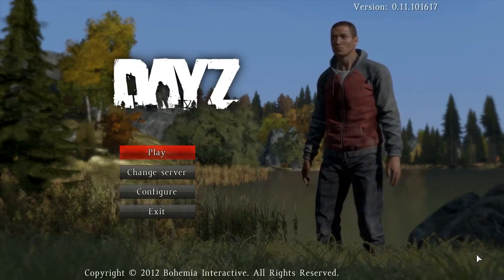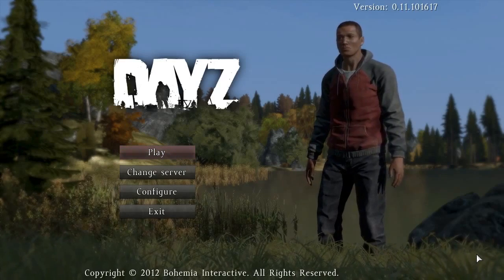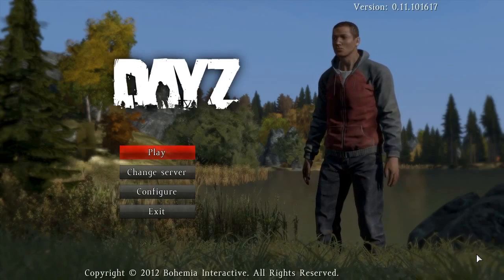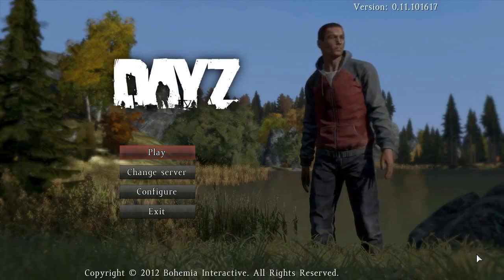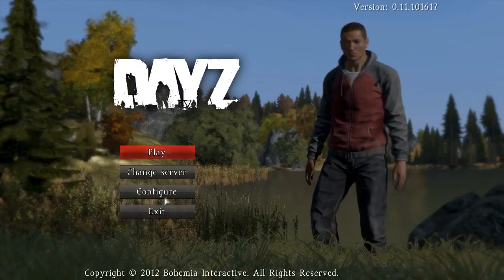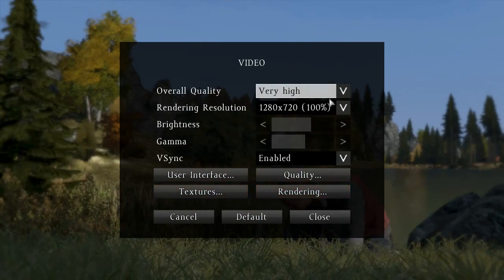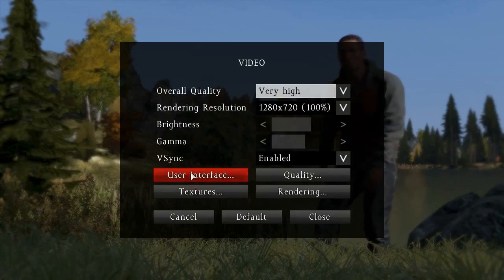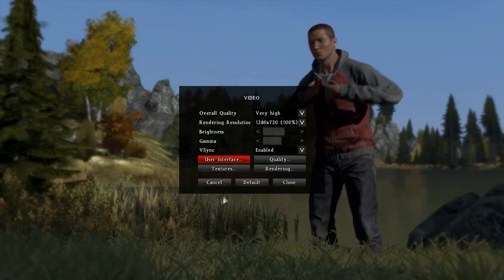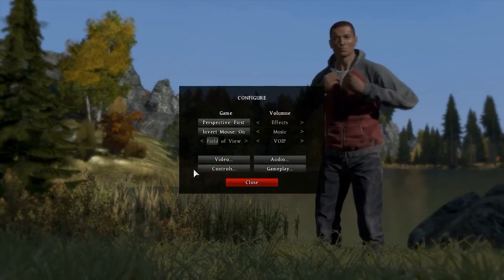This screen is a good example of some of the stylistic and functional changes we've made to the UI. The whole aim is to go with a much more simplified approach than with previous products like ArmA 2 that DayZ the mod was based on. A good example is configuring the options — it's much simpler, and we really want it to cope well with different screen sizes and different ways people want to configure it.